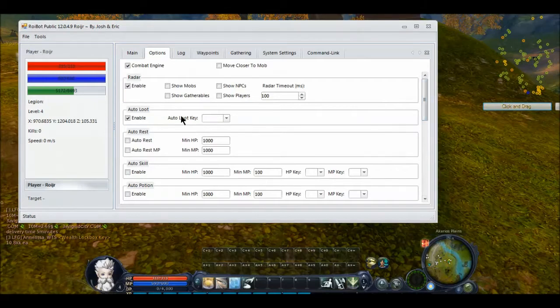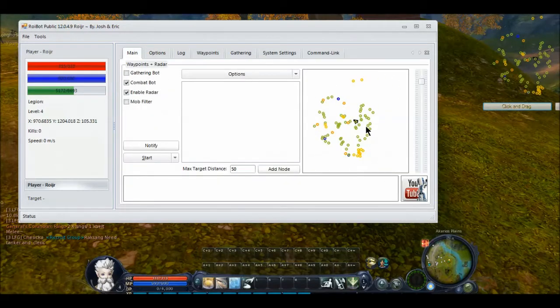We're going to go ahead and go over here to combat engine — we want that on. I'm a priest, so it'll move closer to the mob automatically; I don't need that on. Radar — we want that enabled. We're going to tell it to show mobs, gatherables, NPCs, and players. Now when I switch over to here, they all show up in my radar.